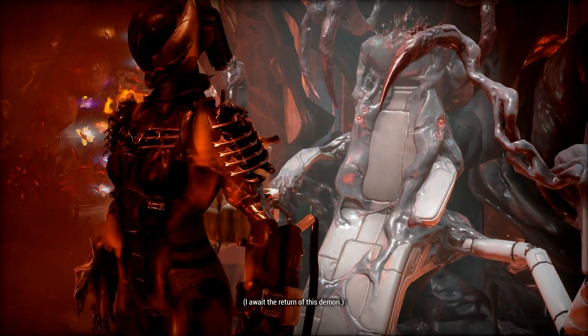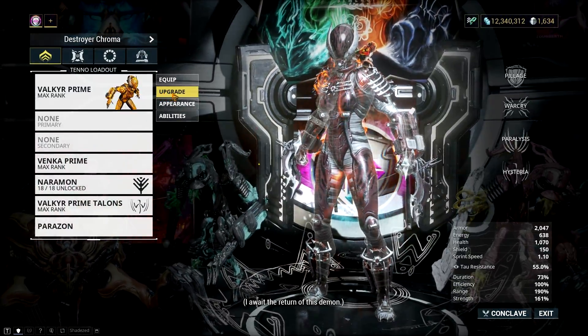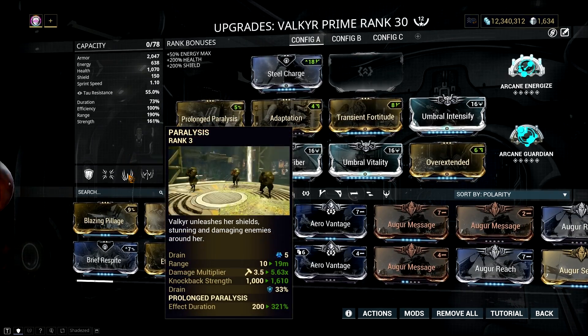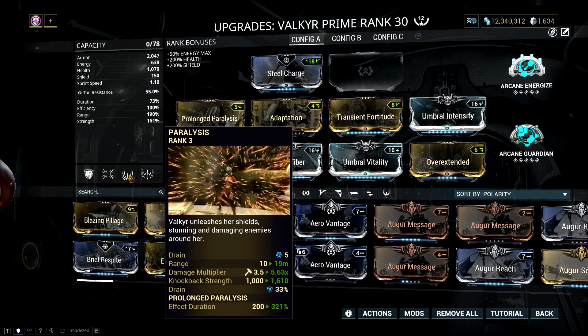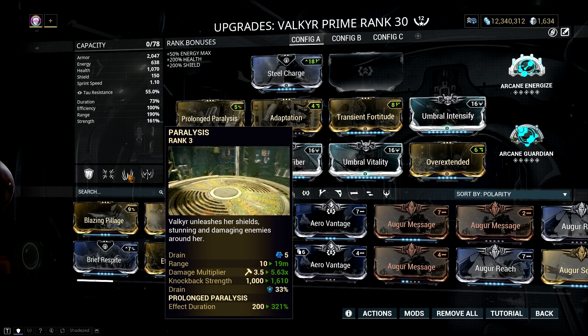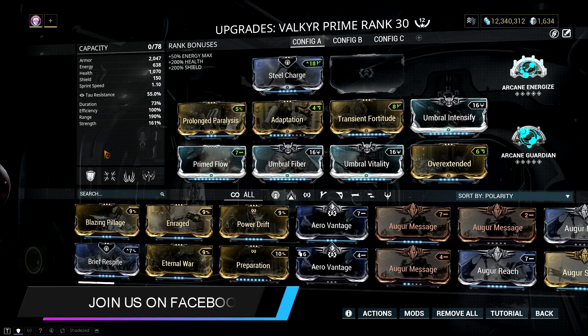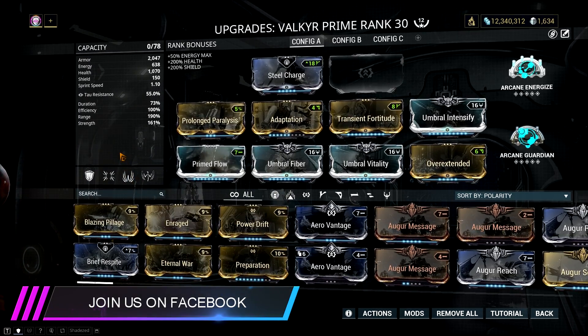Now let's talk about the build. The mod setup I'm using on this Paralysis build is a balance between power strength, range, and survivability. 190% range means I can have a 19-meter radius on my Paralysis ability. I don't usually stay in one spot while playing with this frame. This build allows you to go to places where you want and then pull a crowd of enemies with your third ability.